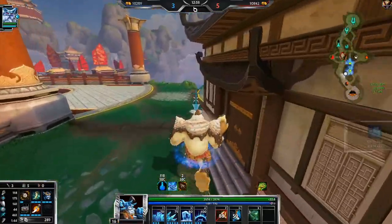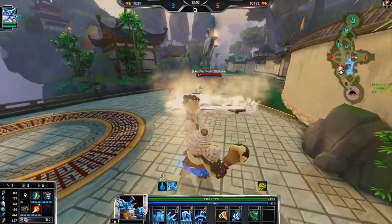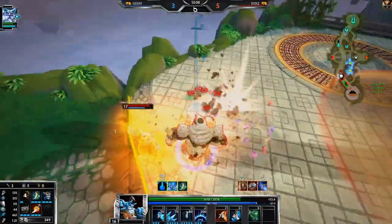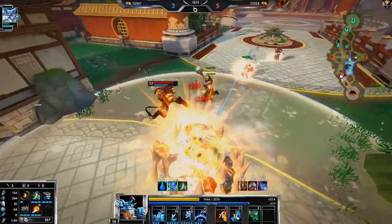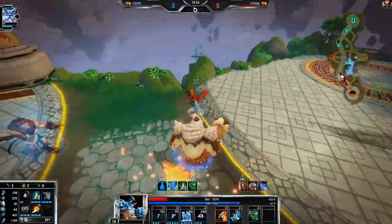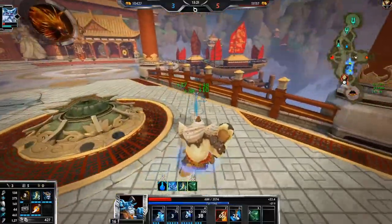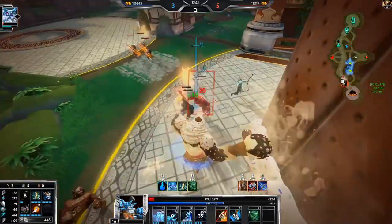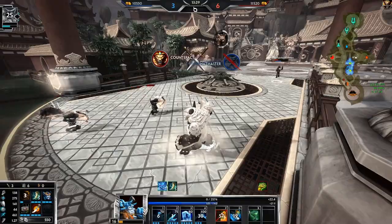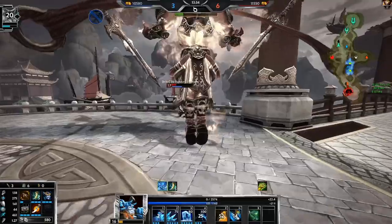There he is — middle lane. We have to know where he is constantly because of how low my Titan is. I probably should have ulted there or used something. Wow, how did you dodge that? I tried man — I tried. GGs. I was hoping that playing Ymir until I lose would have lasted longer.